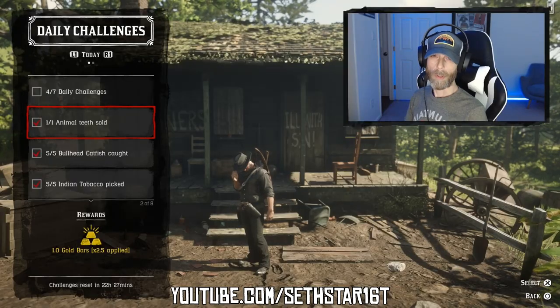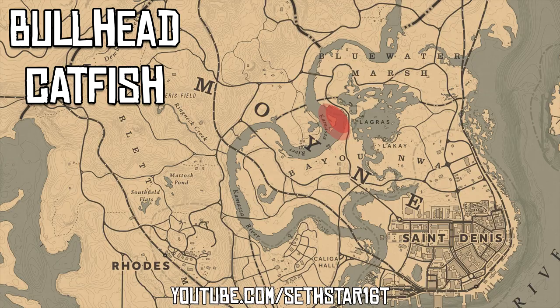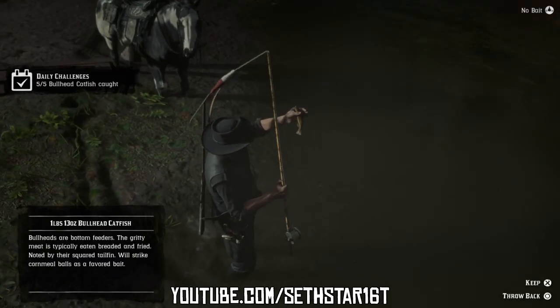Let's start our day at the bait shop in La Crosse so we can knock out Number 2: Bullhead catfish caught. You can catch these just west of the bait shop using corn for bait.